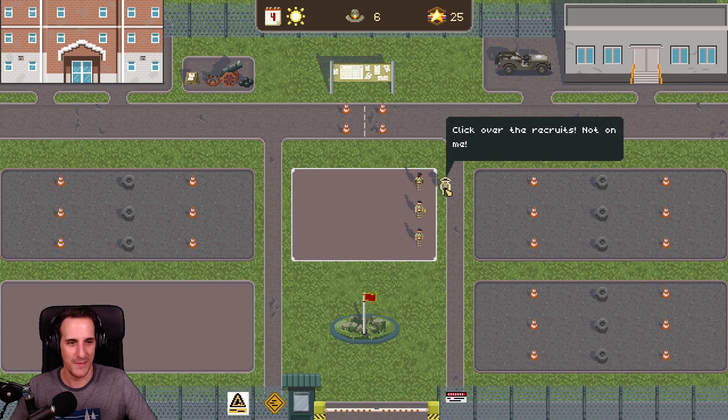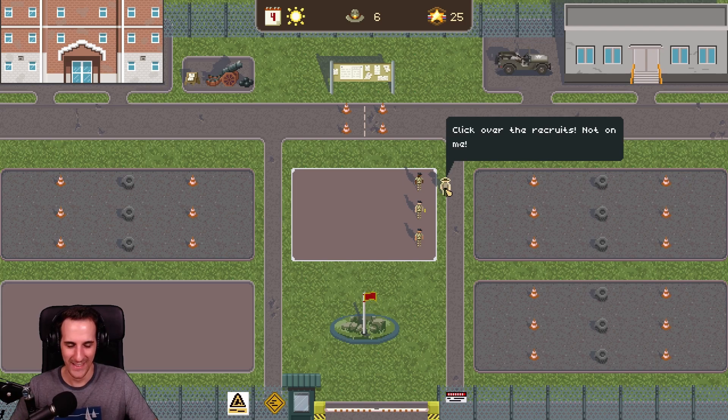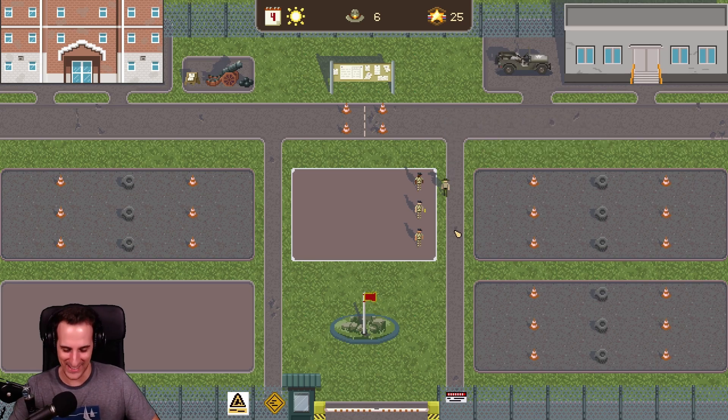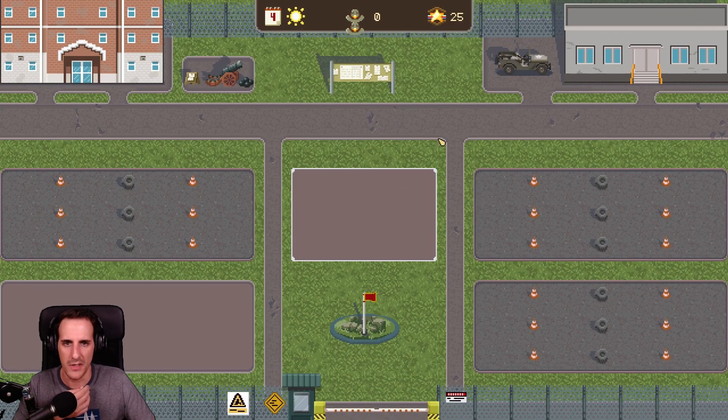Press F9 to exit the game. 'Do you want to keep that finger? Click over the recruits, not on me.' 'Why did you click on me? Do you like me?' That's a good one. Let's put you running then. Everyone goes running.